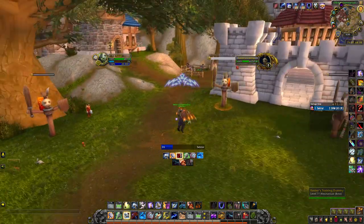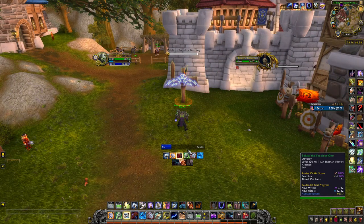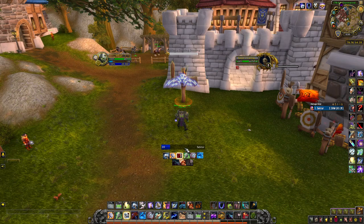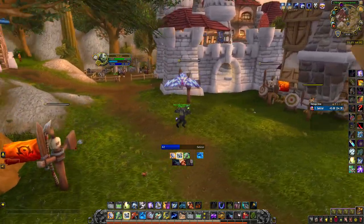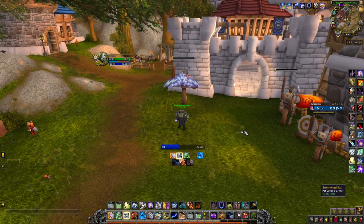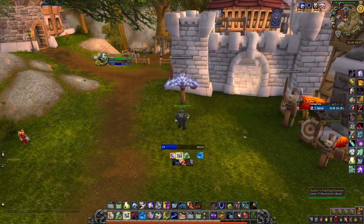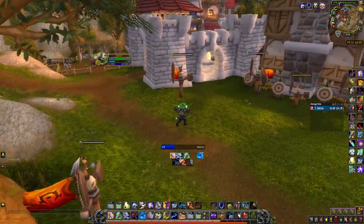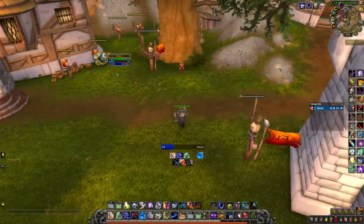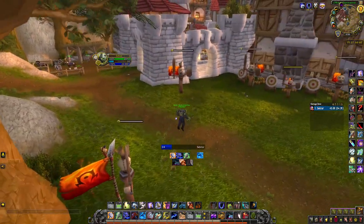If you are low on Maelstrom — say around 44 — and want to use Lava Lash, don't do it because you'll drop your Fury of Air, causing a DPS loss. Always keep your Maelstrom around 50% or more. Whenever it drops, spam Rockbiter and never let Fury of Air fall off. It's hard at first — I was dropping it in my first few raids — but once you learn it your DPS will be very competitive.